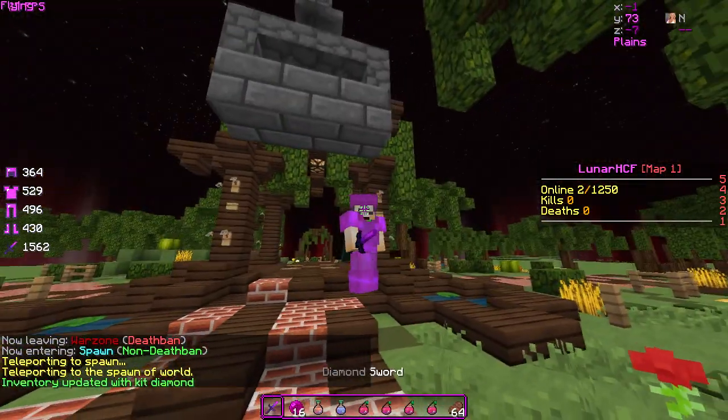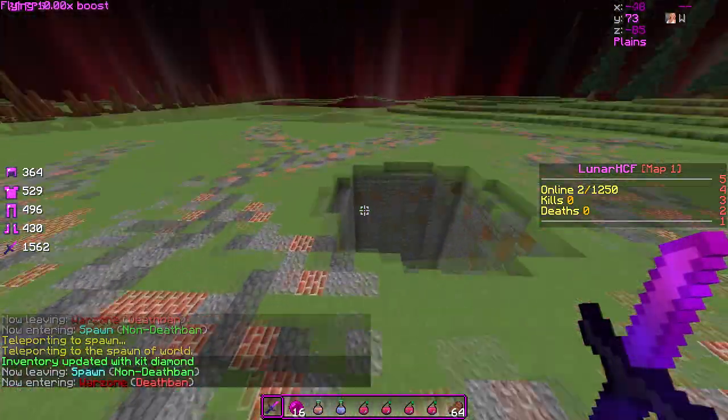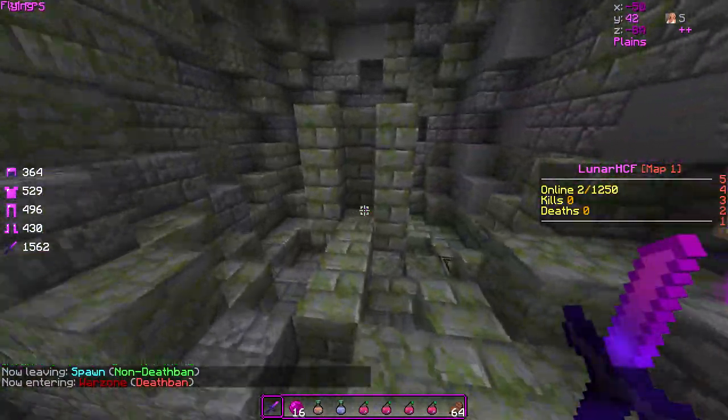So this is what the armor looks like enchanted, and this is what the sword looks like enchanted. And then we will now test the particles.